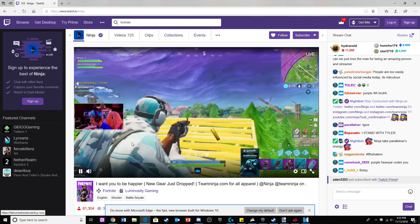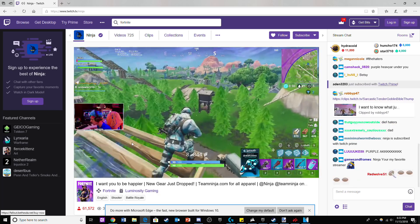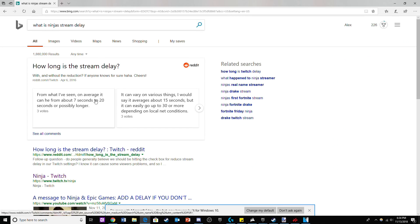Once you are in the stream, try to figure out the stream delay. If you can't, go and search it up, as you will most likely find the delay if it's a big streamer you are searching for.